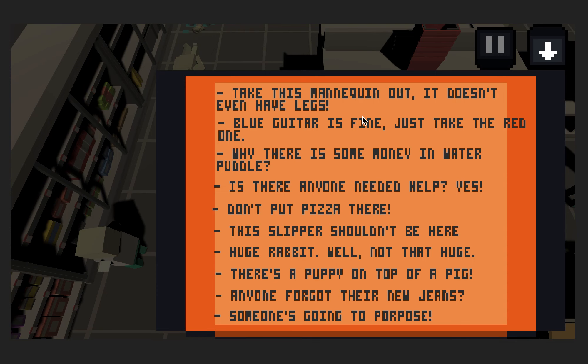When you click the collect list, there are 10 sentences related to an object, and you have to figure out what thing is being asked for. For example, the second one — it says blue guitar, so just take the right one.